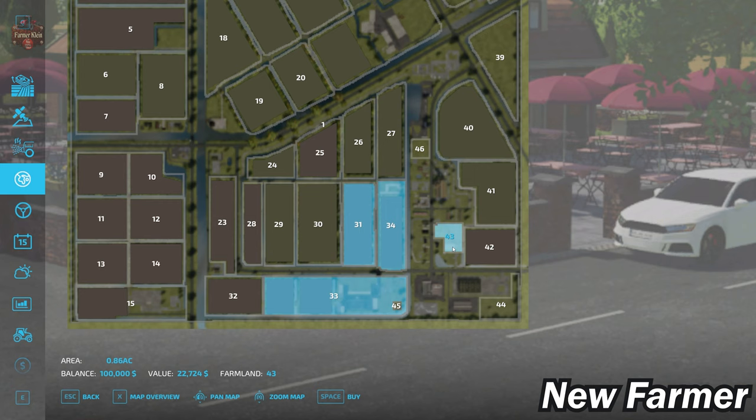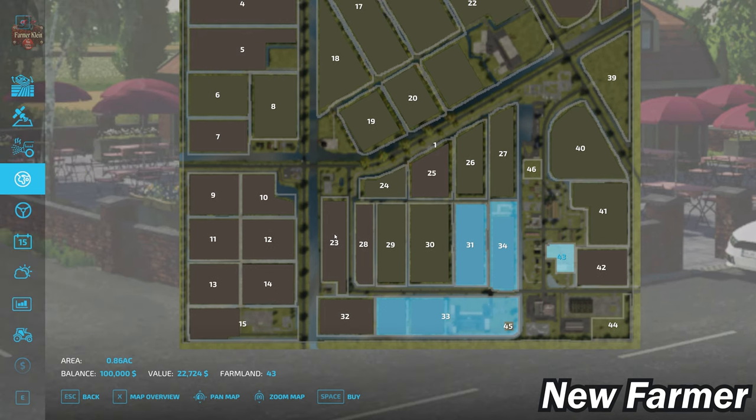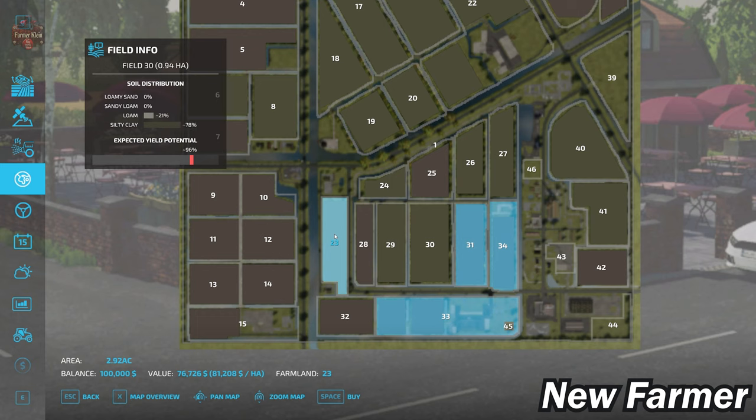I'm also going to count farmland ID 43 as an arable farm — it has a farmhouse and some buildings, no silo per se, but can be bought for 22,724. In addition, there is a large sheep pasture purchasable at farmland ID 23, which also happens to be field 30, available for 76,726.